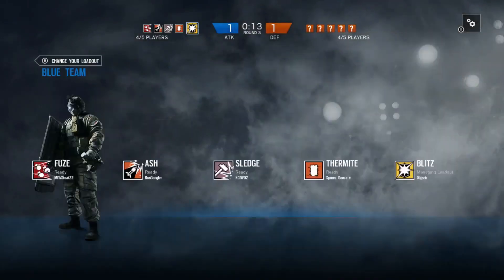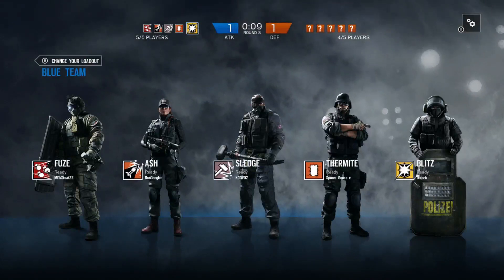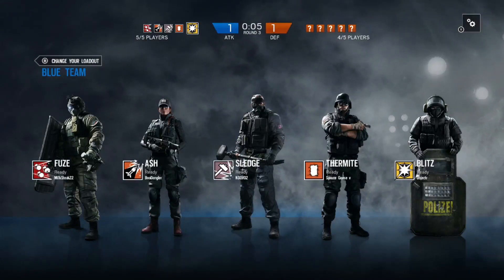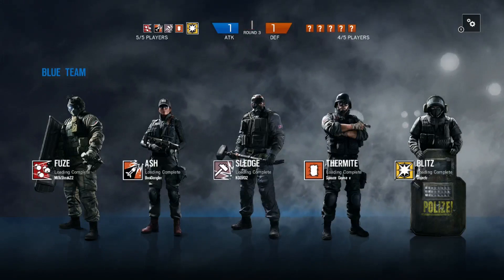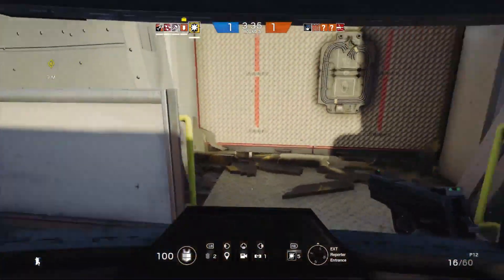As a shield operator, Blitz has a pretty straightforward loadout. His only primary is his shield and the only sidearm is the P12, which is a solid sidearm dealing decent damage with 15 rounds in the mag. As for gadgets, Blitz can either take smoke grenades or breaching charges. I tend to go for the breaching charge as shield operators work best when taking point through an opening and I don't like having to rely on my teammates to make that happen.